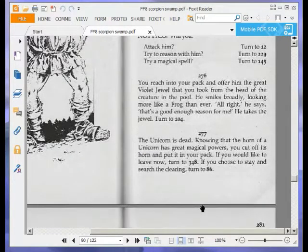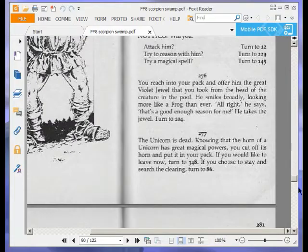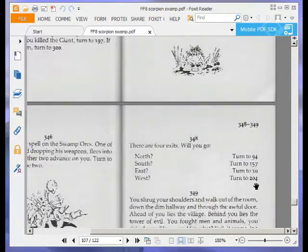The unicorn is dead. Knowing that the horn of the unicorn has great magical powers, you cut off its horn and put it in your pack. If you would like to leave now, turn to 248. If you choose to stay and search the clearing, turn to 86. So we have a unicorn horn. We are going to leave now — turn to 248. There are four exits: north to 94, south to 157, east to 10, or west to 204. We are going to go west — turn to 204.